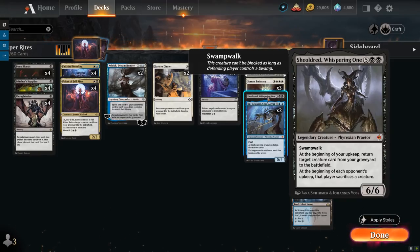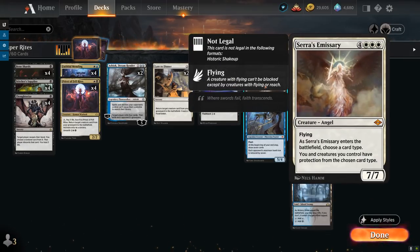Shieldred Whispering One is a 6/6 with Swampwalk — not an ability we see very often — so it can't be blocked if the opponent controls a Swamp. At the beginning of your upkeep, we can return a creature card from our graveyard to the battlefield, and at the beginning of each opponent's upkeep that player sacrifices a creature. Then we have 3 copies of Saros Emissary, a powerful 7/7 Angel with flying. As it enters, we choose a card type — usually creature — and our creatures get protection from that type.